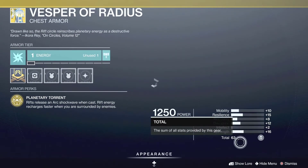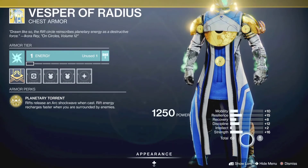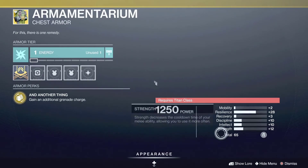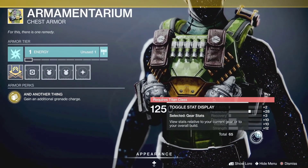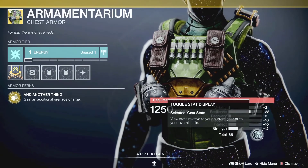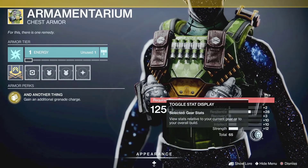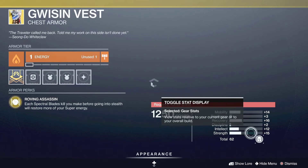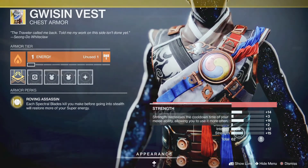Now let's look at the stats real quick. The Vesper of Radius has 16 for Strength and 15 for Resilience — not too shabby. The Armamentarium has 28 for Resilience; Titans don't necessarily need Resilience, but it's got double digits across the board, so it's not too bad — pick it up for the exotic perk itself. The Gwisin Vest has 16 for Recovery — not too bad.